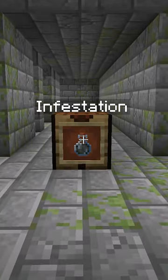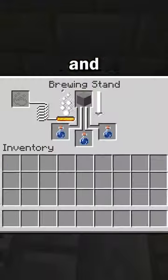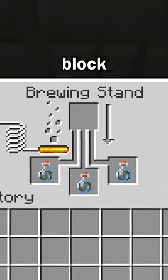And the final one is the Infested Potion. This affects entities by providing a 5% chance to spawn 1-2 silverfish whenever they get hurt. And of course, this can be brewed with an awkward potion and a stone block.